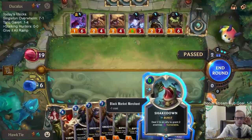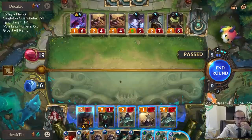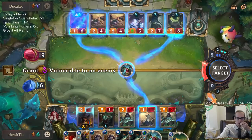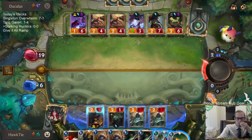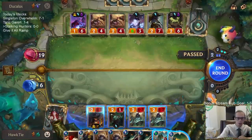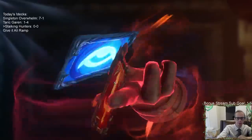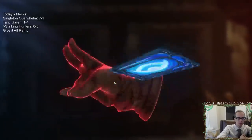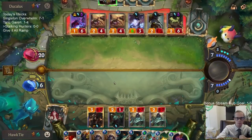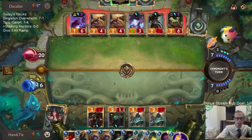I want to get rid of the Shakedowns from my hand but I don't want to do two damage to an ally. We're at seven out of eight for Twisted Fate level-up. I'm glad we got rid of that card in hand so I didn't just burn Twisted Fate.